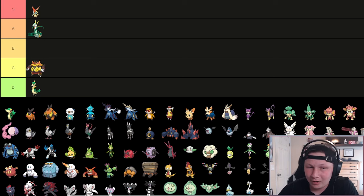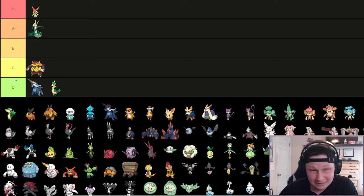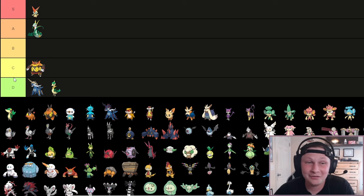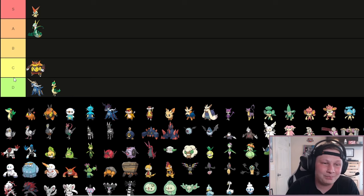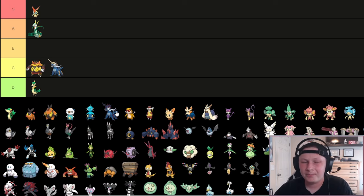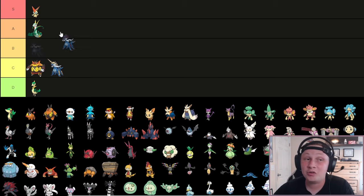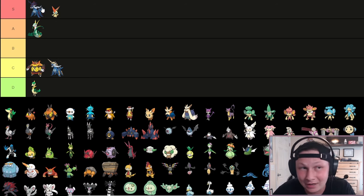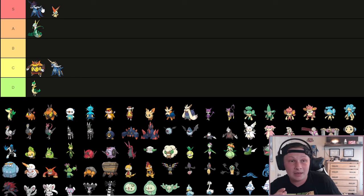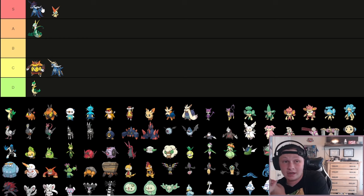Next up we've got Samurott and Hisuian Samurott. Samurott is going to go down here in D tier - not a great Pokemon. It's decently strong, a bulky-ish water with no recovery, not a lot of utility, okay with an SD. Bottom of C is actually kind of fine for it. But then we have Hisuian Samurott, and this guy by far definitely goes near the top - one of the best Pokemon in this generation. The concept of clicking an attacking move that's sharpness boosted, does a ton of damage, and also sets up Spikes with no immunities is insane.